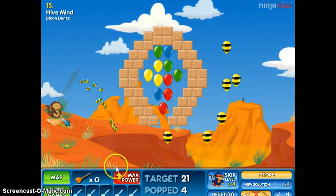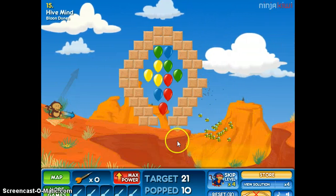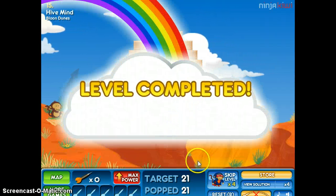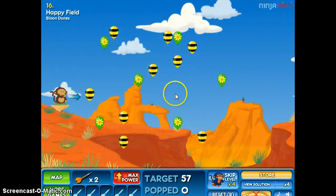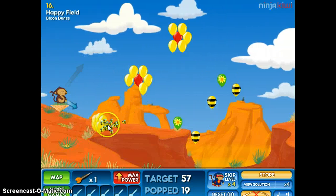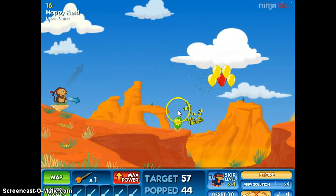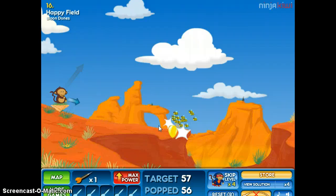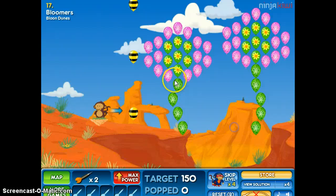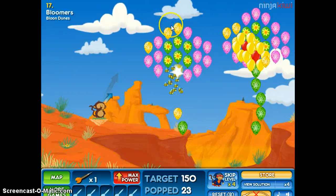I'm not going to use the super monkey on this one. I can do it, guys! Believe in me! I didn't know you could just break into the side. That's cool. Yay! Happy Field, it's called. Ooh! Now they have like stems.